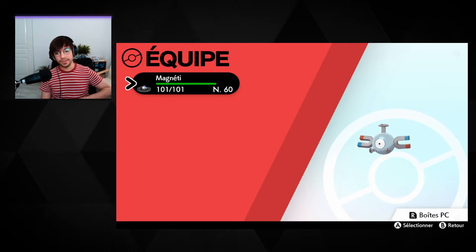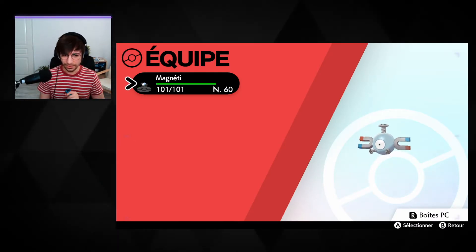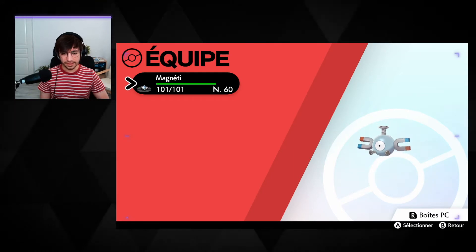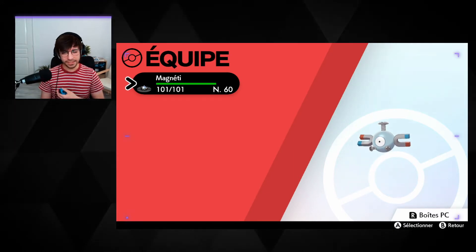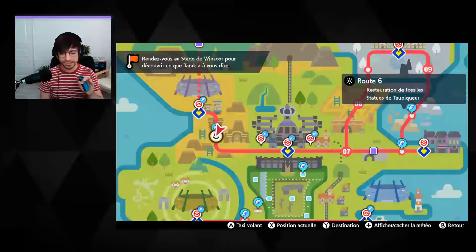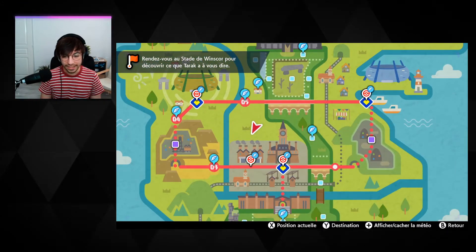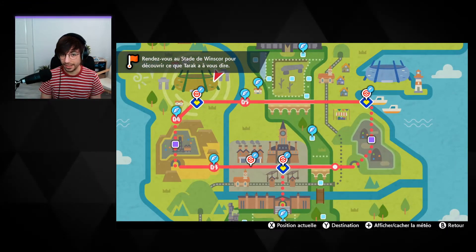Then go back into the game, and very importantly, grab a Pokémon with Magnet Pull, such as Magnemite. If you don't know what that is, I literally just made a video about it, so I advise you to check it out. Now that this is out of the way, you will need to fly to a very precise spot.